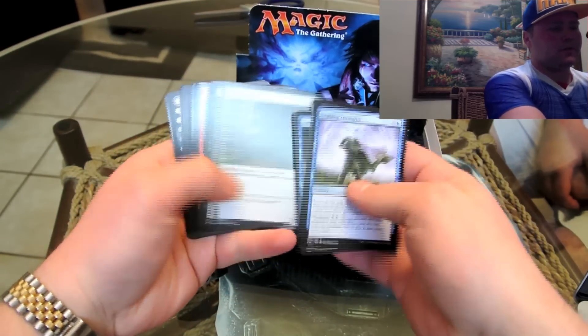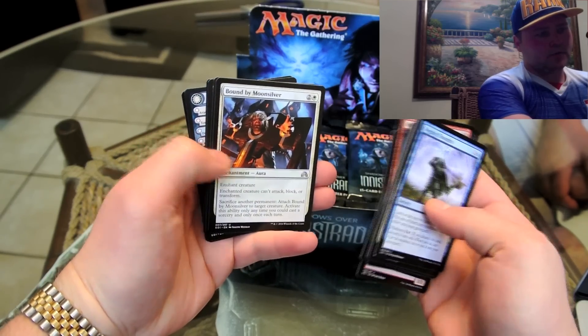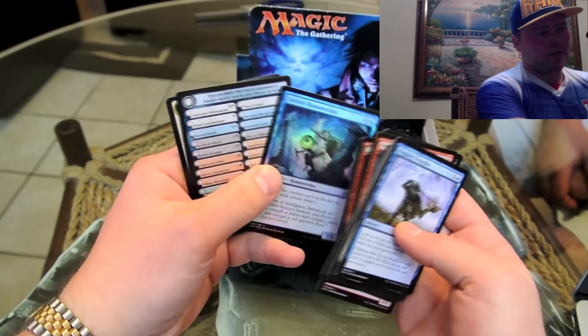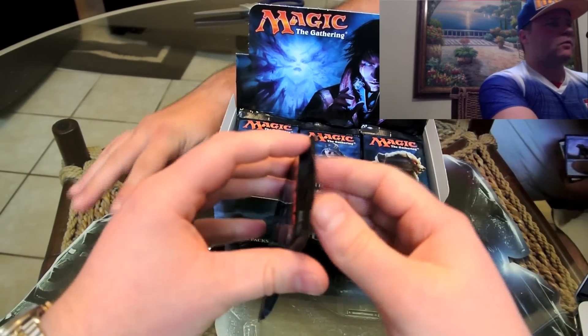All right, let's jump to the rares. We've got Gibbering Fiend, Bound by Moonsilver, Tyler's Lieutenant — you got this one earlier, it's a nice two-drop — and a Convicted Killer, and then a holographic common. Nothing great to start us off, although that one is nice for a white deck.